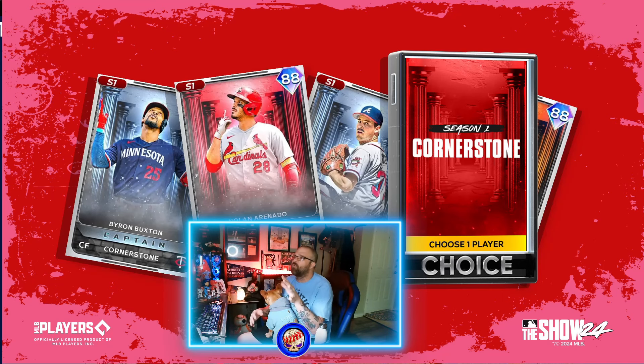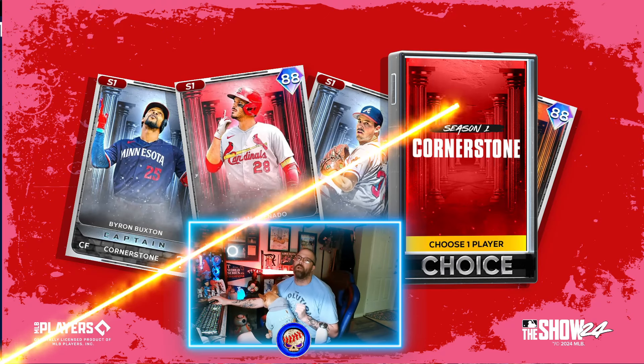We're going to cover what cornerstone cards actually do. We've got Byron Buxton — a speedy center fielder with some pop. We've got Nolan Arenado, who will have elite defense and good power. And then Greg Maddox, who is going to be an absolute dot pitcher — you can put the ball wherever you want. Whoever that hidden 88-rated card in the corner is, let the speculation begin.